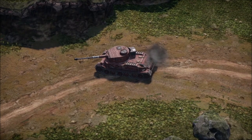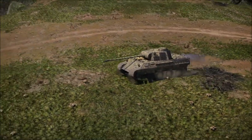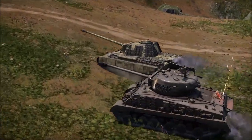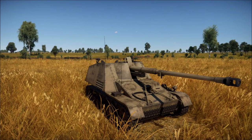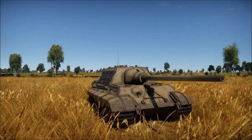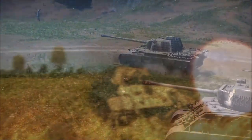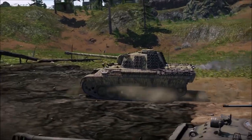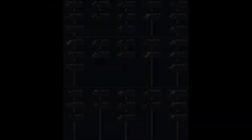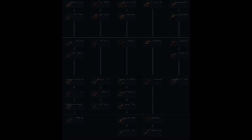Germany has decent mobility despite the size and weight of their vehicles — many 40-plus ton tanks including Panthers and Tigers move as though they're five or ten tons lighter than they really are. The Germans also have lots of TDs, mostly casemate TDs without turrets — typically lower to the ground with better armor and a more powerful cannon relative to BR. They also have lots of heavies and mediums: Panzers, Panthers, Tigers, and Leopards.